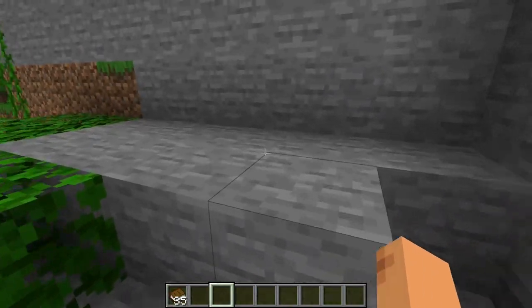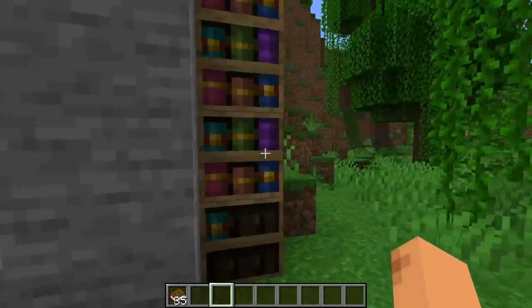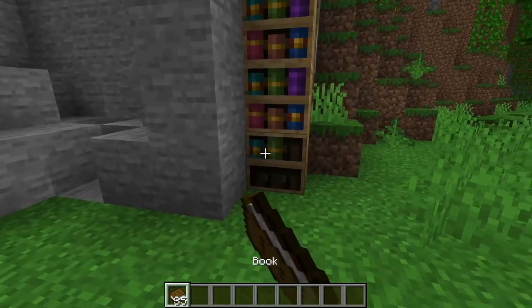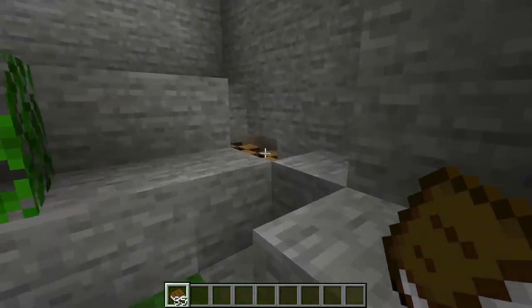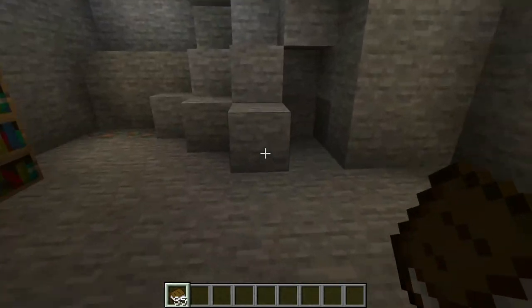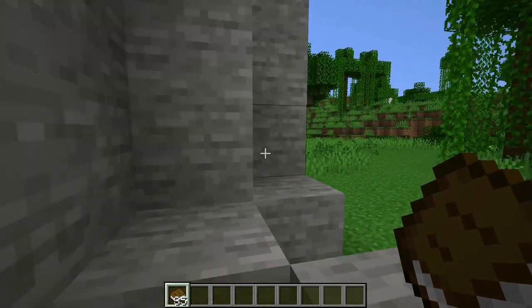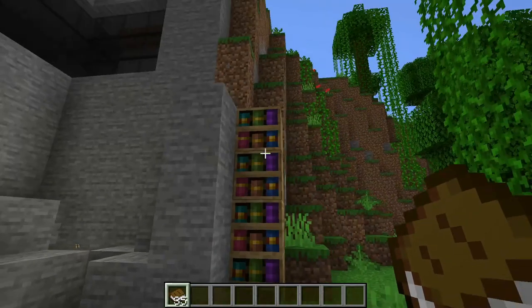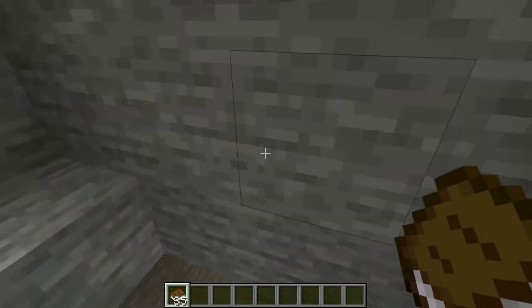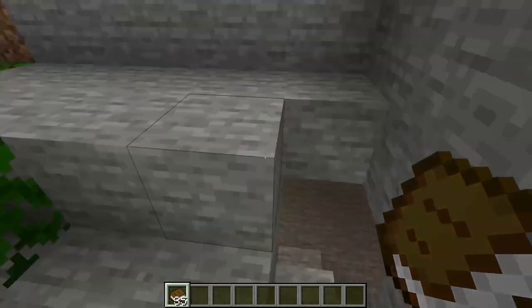Now we can see that there is no secret entrance here, but as I have made it here, we will add books like this. You will see that here is our secret hidden door, which I have put with many lights. So it looks very cool. Let's see how we can make it in our base — you can't even recognize where it is made.